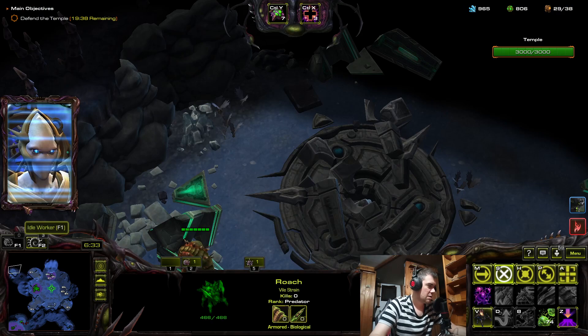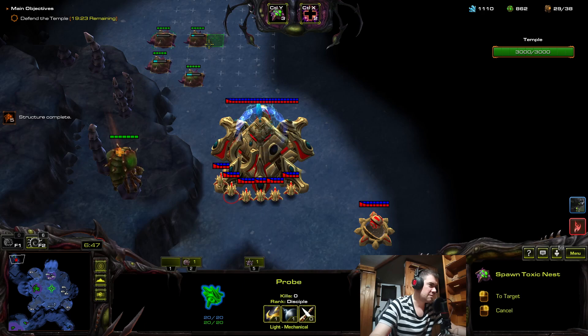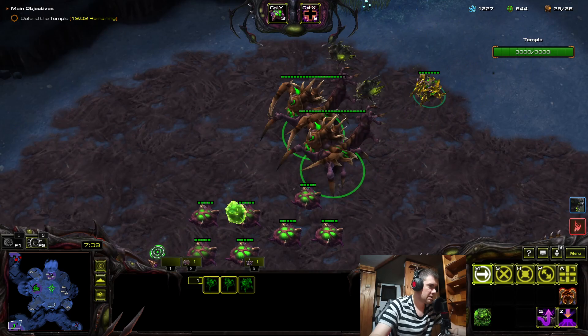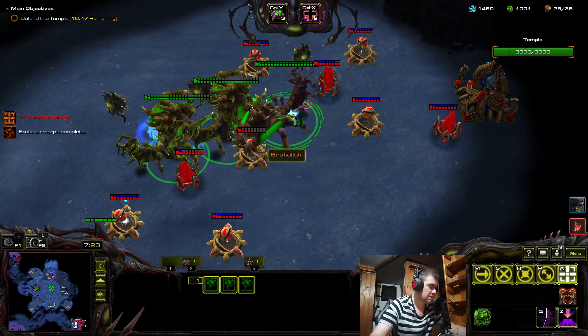Let's get these overlords here so I don't have to deep tunnel. I may use a nydus just because I can — it's a waste if I don't. I think this placement will work. The threshers spawned, and they spawn at around 8 and 15 minutes, so I want to clear this area by then.